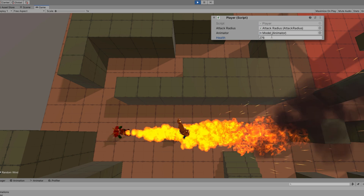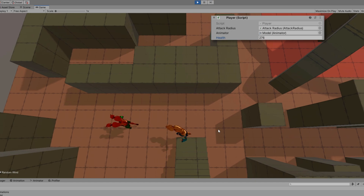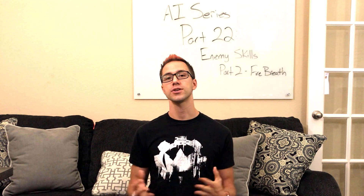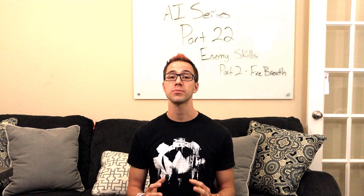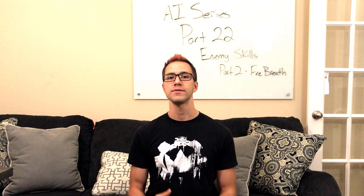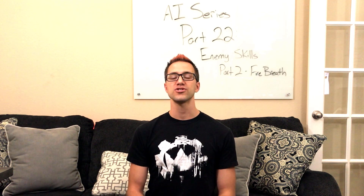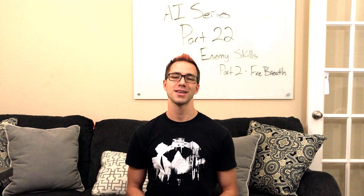Now we have a channeled ability for our enemy where they stand still, channel their ability, and then continue chasing. I hope you got a lot of value out of today's video and understand how to implement the fire breath skill scriptable object and more generically how to implement a channeled ability with the skill scriptable object system. If you've been getting value out of this series, please consider liking and subscribing. There are more videos posted every Tuesday and sometimes other days too — if you have questions, a topic suggestion, or you're implementing AI into your game, drop a comment below.